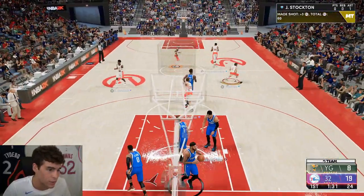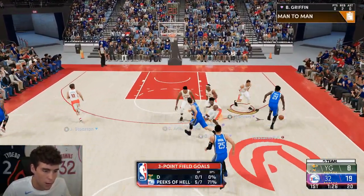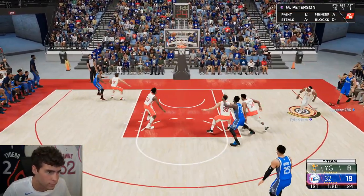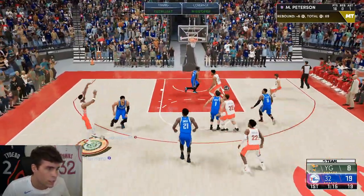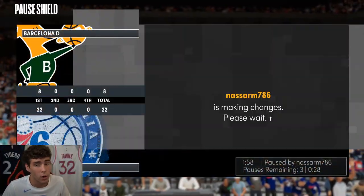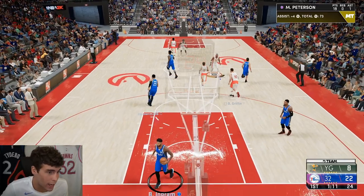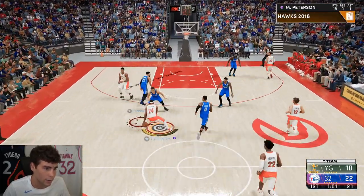Green one for me, Mo — don't jump. Thank you. You can't leave him space. I promise you, with Blinders, if you leave him any sort of space it's going to be green nearly every single time. You just can't leave him open. I don't know what it is about his green window, but Morris Peterson greens more than any other card I've used in the history of 2K.